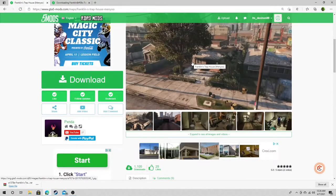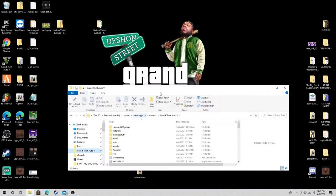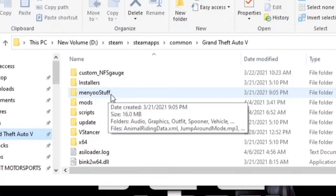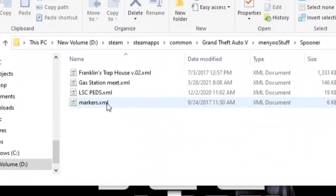Y'all gonna have a whole lot of fun and this is an extremely easy installation. First thing we're gonna do is pull up our main GTA5 directory. Once you got that pulled up, scroll down to menu stuff - you must have a menu for this. Click on menu stuff, then come down and click on Spooner. That's the XML right there - Franklin's Trap House v.02.xml.